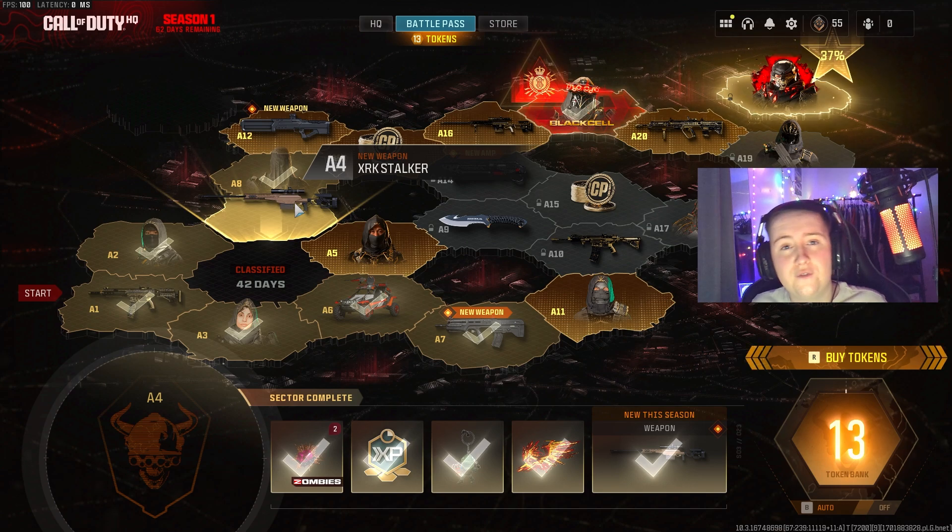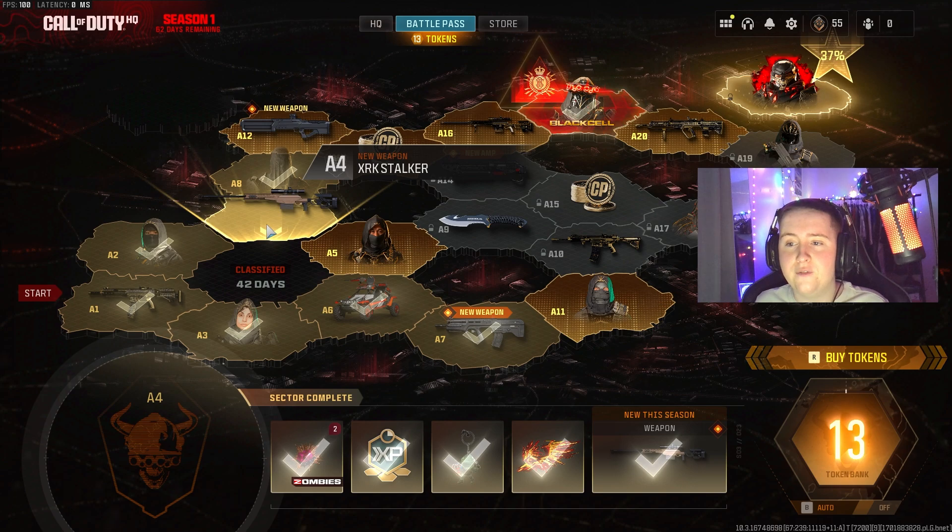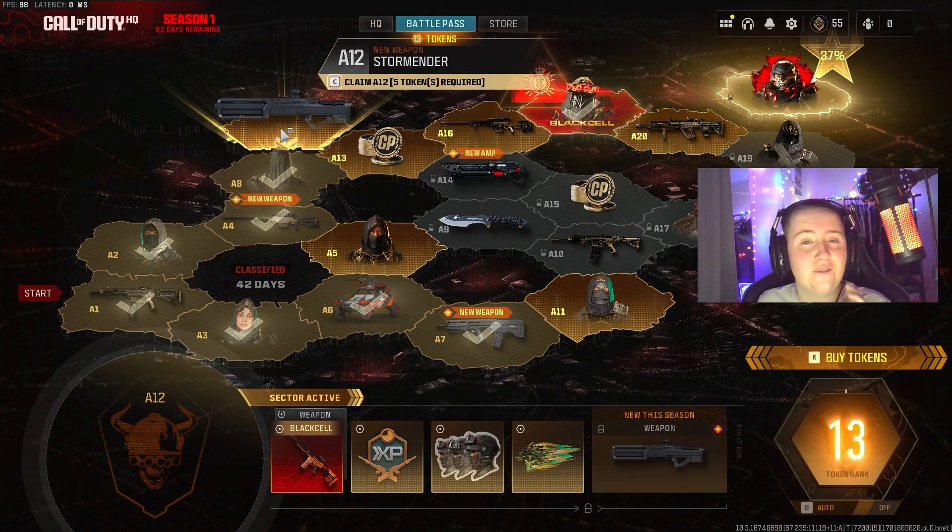This is going to cost you a total of 30 tokens. You will need 5 for A1, 5 for A2, 5 for A4, 5 for A8, and 5 for A12.